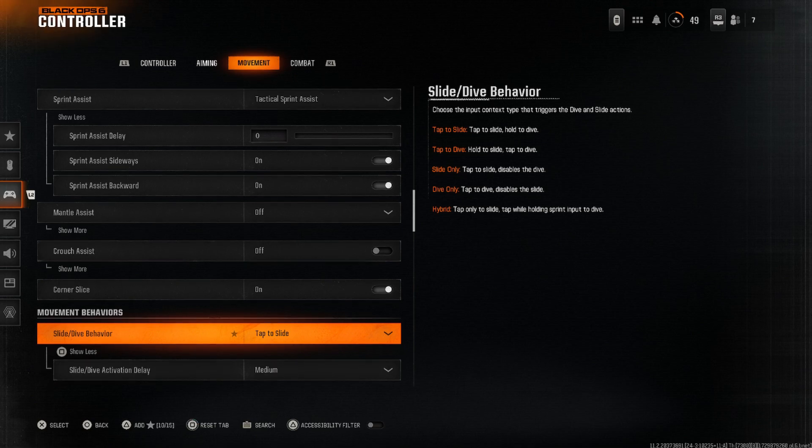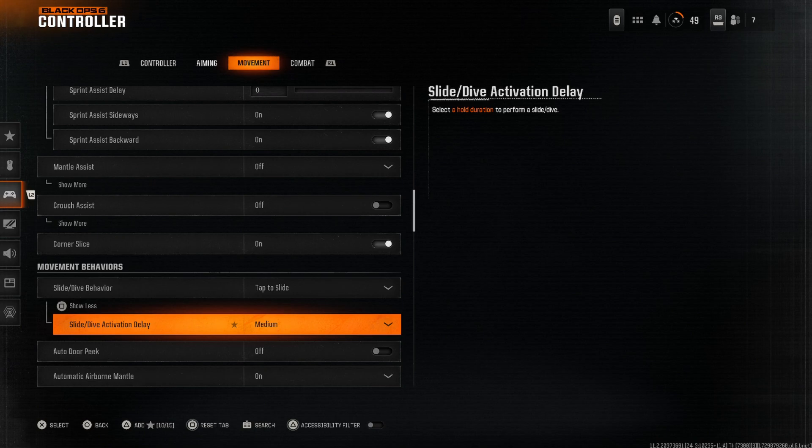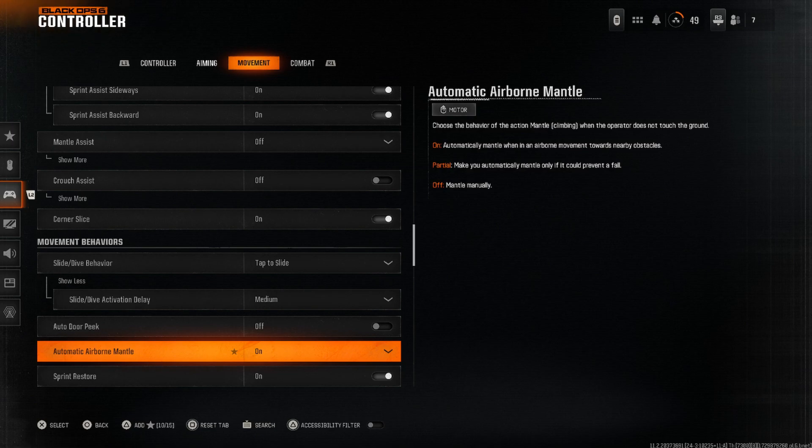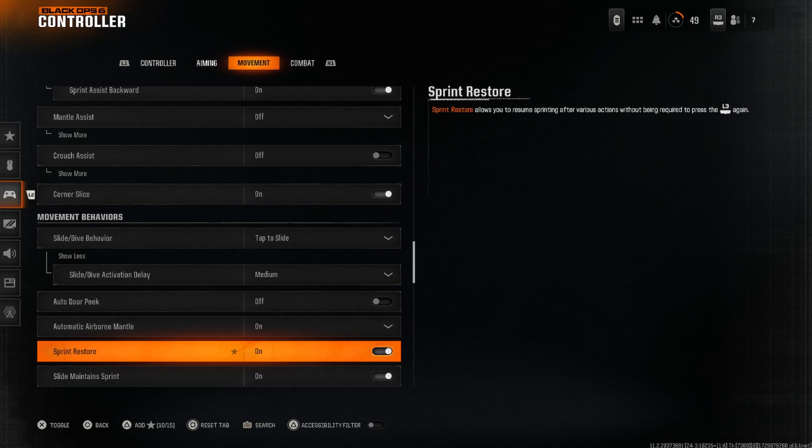For movement behaviors, I have slide dive behavior set to Tap to Slide, because I move a lot and don't really dive. When you dive in this game, you're basically doing max-pain status going everywhere you don't want to go — jumping off buildings, off ledges. So Tap to Slide is the way to go. The slide dive activation delay I have set to Medium. Auto door pick I have as off — I don't need anything auto. Automatic airborne mantle is on, because if you're falling it automatically mantles and saves your life.